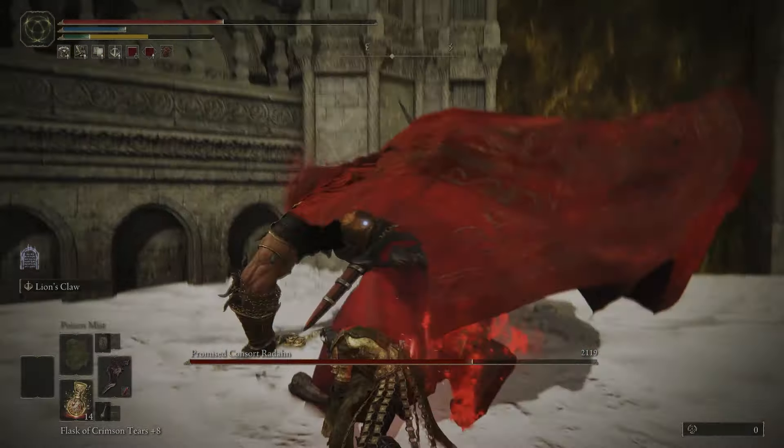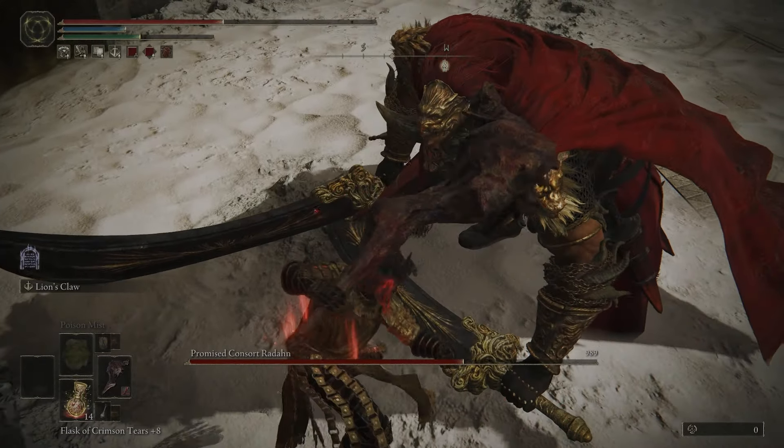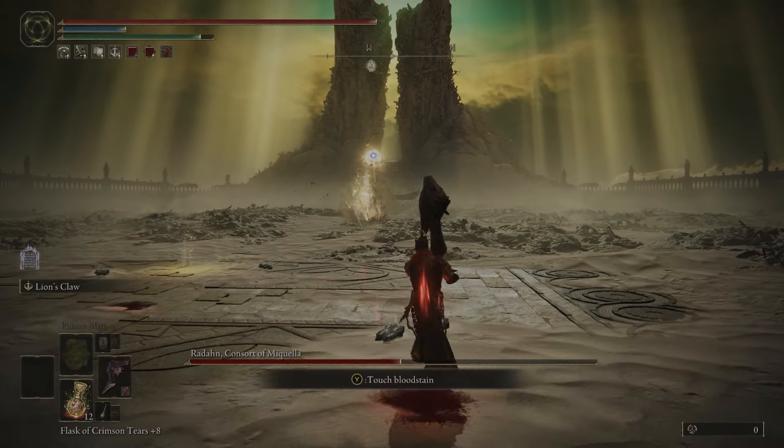This is another reason this weapon's so good for this fight — it stuns him, and we go up and get our critical hit, it inflicts blood loss, and we are now on to phase two. And this is where it gets pretty wild. But like I said at the start of the video, if you've made it here, you can do it.